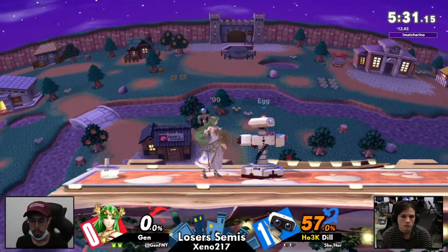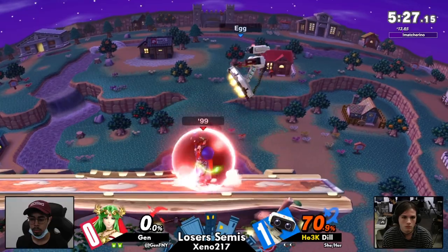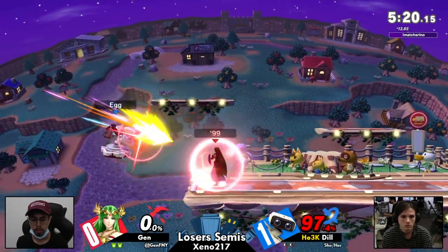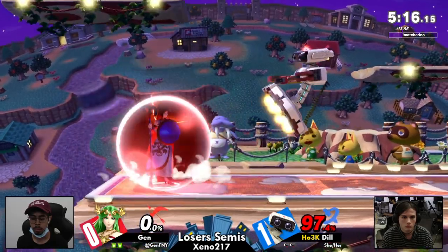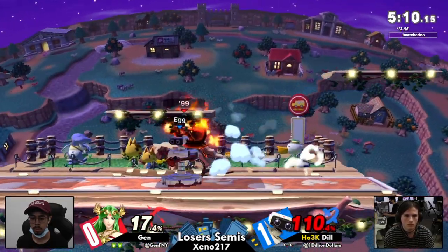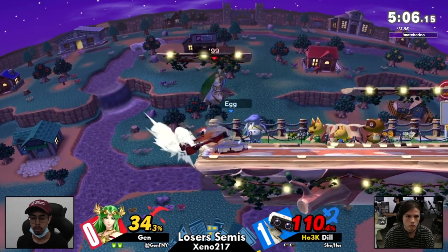Up smash — a much more textbook way to get it, but still very clean. I thought that back air was gonna shield poke. That was a really well-spaced Nair on that one as well, just outside of the back air from Palutena's shield. Hanging on the ledge a little bit, mixing up your timing to get back, spacing out, taking control of the ledge again. Man, it's so hard to punish neutral getup. Great players can all punish it, but it's only one frame to punish — it is reactable if you have a move with decent active frames, but it's rough.